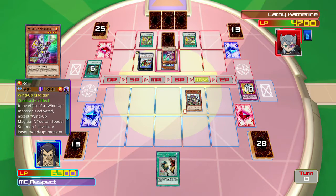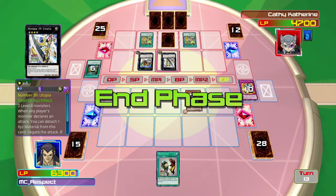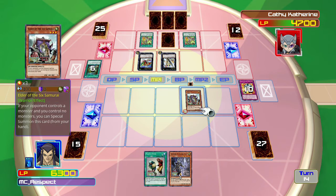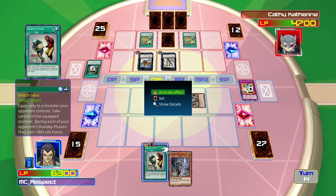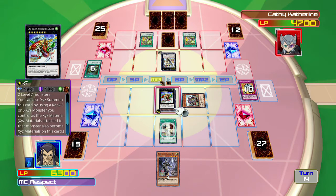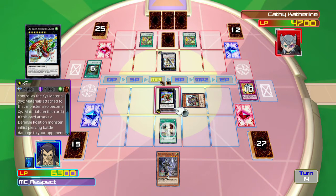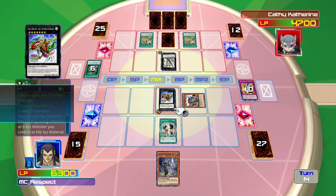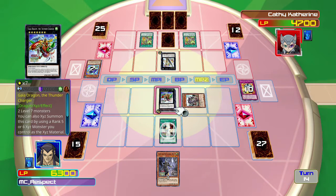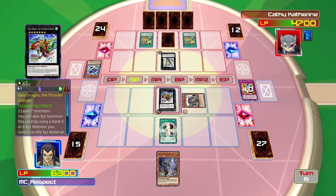This is why I play Vanity's Emptiness. That's actually not a fun card for him to get, because if I declare an attack he can prevent that attack from happening. Let me change him to defense position and Snatch Steal. He's a dragon — the Thunder Charger. What is his effect? If this card attacks a defense position monster, inflict piercing. This dude doesn't even have an XYZ effect.